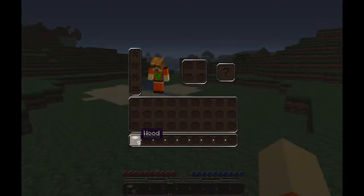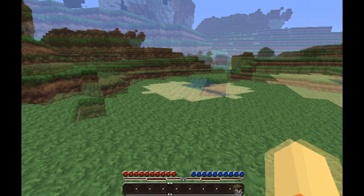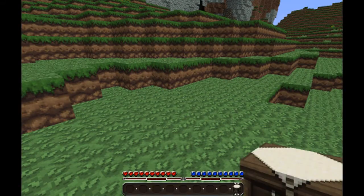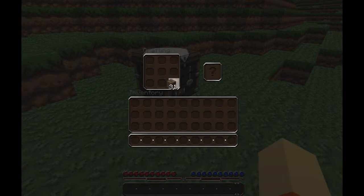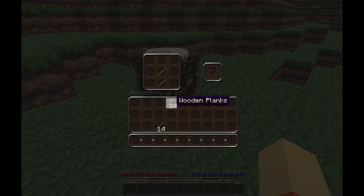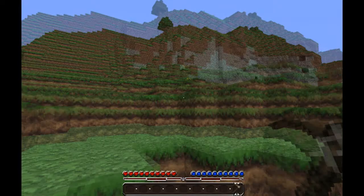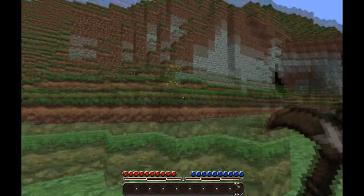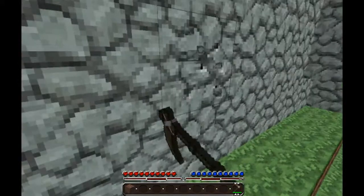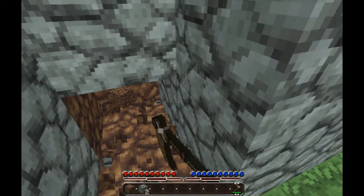Alright, so for right now, we'll go ahead and make our crafting table — or a bench, whatever. And then we'll go ahead and make some sticks. Sixteen will be enough. All we need is a wood pickaxe, because I'm about to go get some stone with this. And I'm mining dirt with a pickaxe, like a pro. Again, I'm mining dirt with a pickaxe.